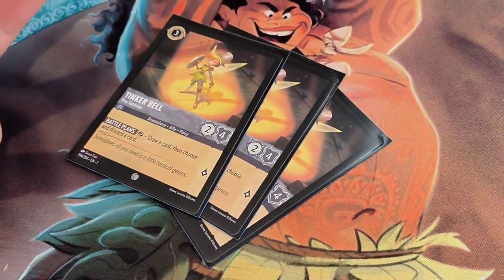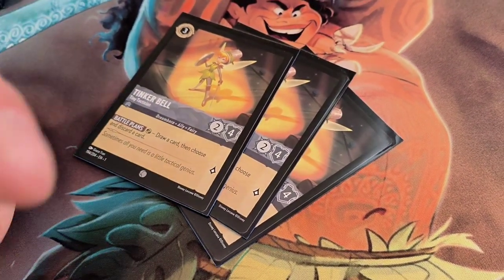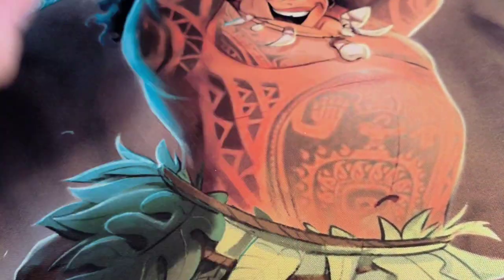Next we've got Tinkerbell. The play-and-draw ability is really good. Stats are really decent as well — a 2-4 is pretty good, it can absorb some hits, so yeah, she's pretty decent.